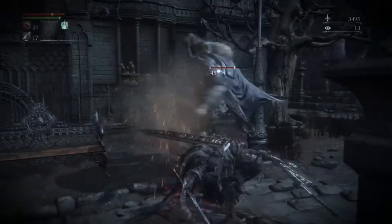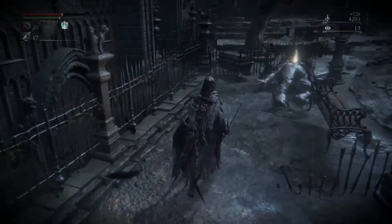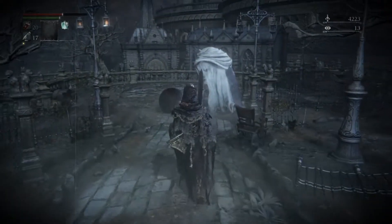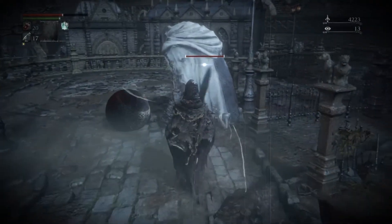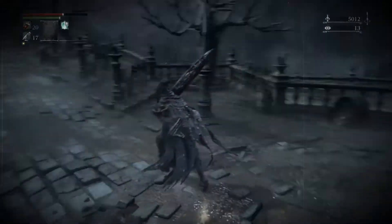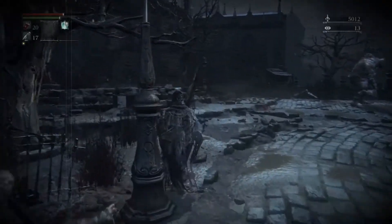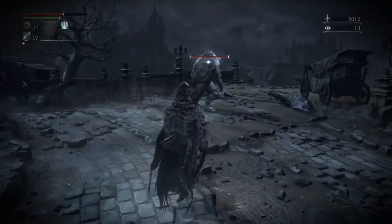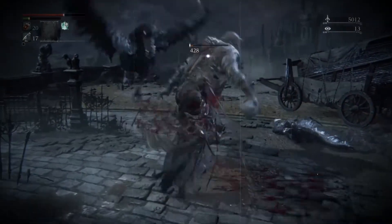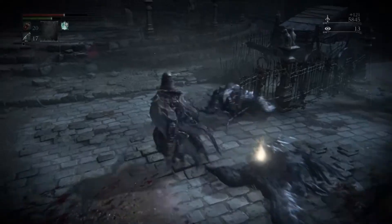Then you move through this area and kill off these enemies. If you want to make this farm even more fruitful, I'd recommend raising your arcane up to at least 14 or 15, because as you can see I just picked up a bloodstone shard. This is also a way to farm a lot of items while doing this blood echoes run — because you might as well make it as fruitful as possible. Throughout the game you'll be able to pick up a lot of items off enemies that you otherwise wouldn't.